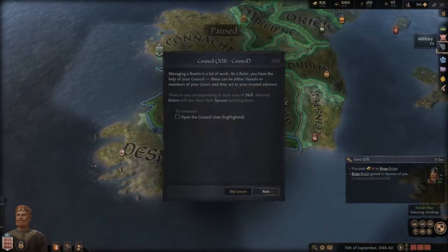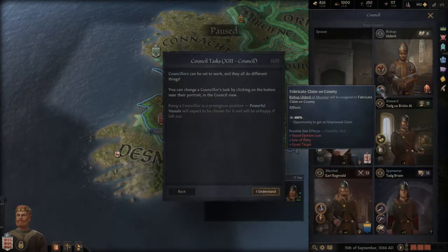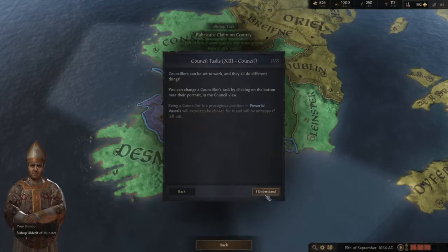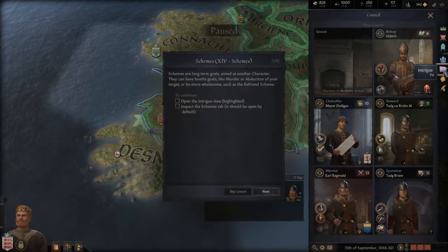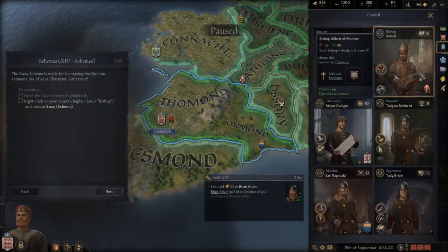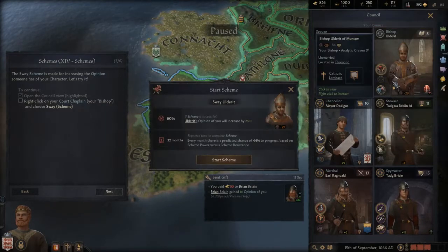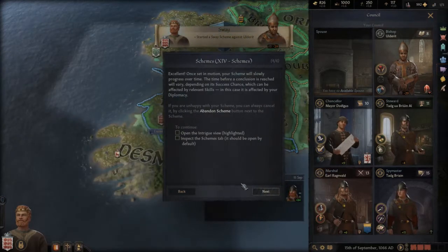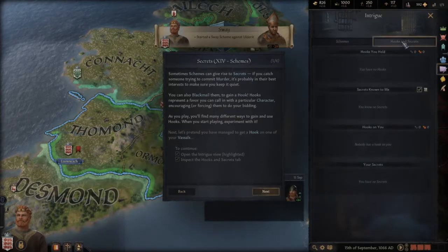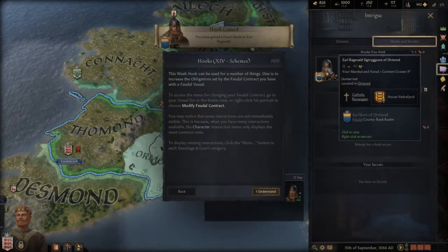Managing a realm means a lot of work. You have intrigue options available to you — for example, 'Sway,' which improves someone's opinion of you. You can open the intrigue menu, and there are also hooks you can hold over other characters.